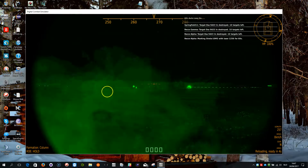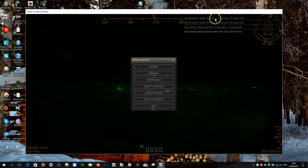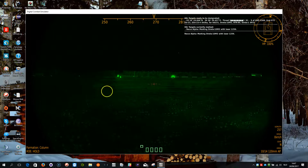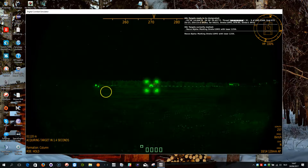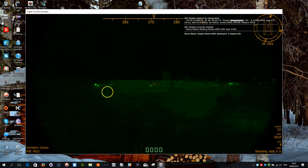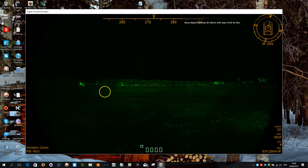Voila, that one is destroyed. See that the different targets currently being marked are SAM targets. Let me get the status report back. Now you've got one here marking. There you go. Let me get another one marked.